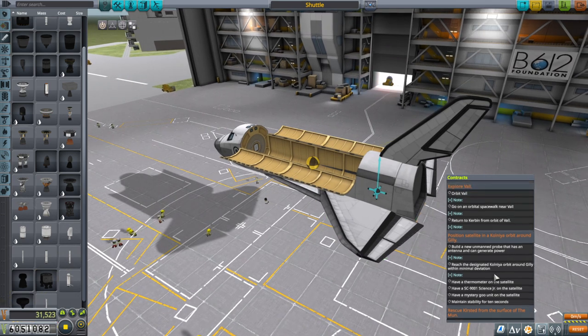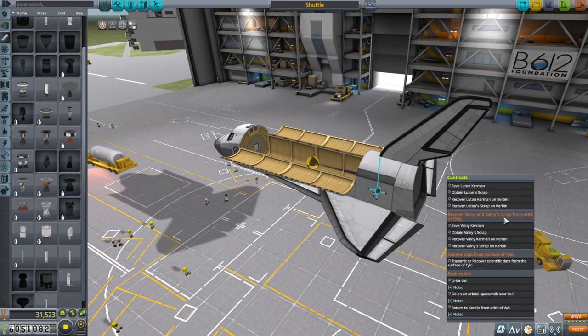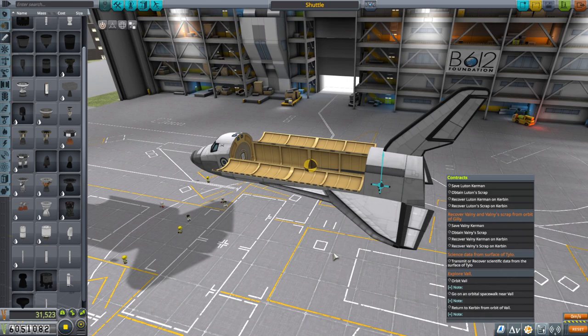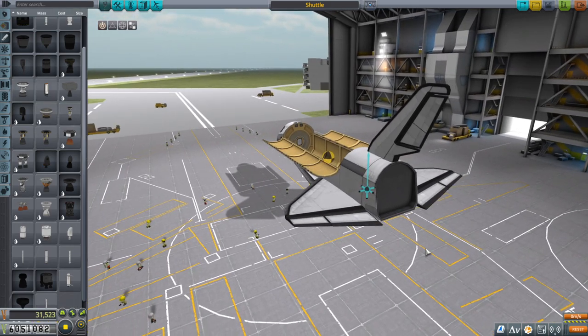The planned initial mission is to carry the lander for Kersted and also carry some sort of claw to grab Valny's scrap and dock it into the bay - so those two things need to happen. We need more delta-V than the real shuttle had, which was about 400 meters per second - enough for certain low-Earth orbit operations.